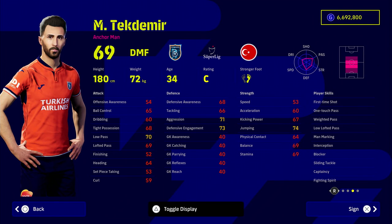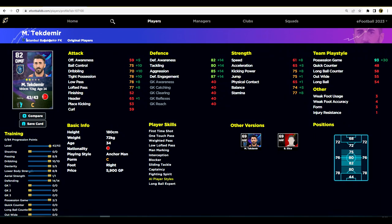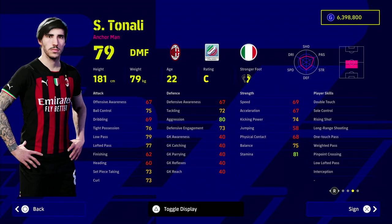Next up is Tekdemir — a Turkish player who is very, very cheap with insane player skills. He's got one-touch pass, low lofted pass, man marking, interception, blocker, fighting spirit, and sliding tackle. For a player that costs pretty much pennies — around 5,000 to 6,000 GP — he also has long ball expert when you're not controlling, which is decent for simming games. Very decent stats and dribbling stats for a player you can find for loose change.